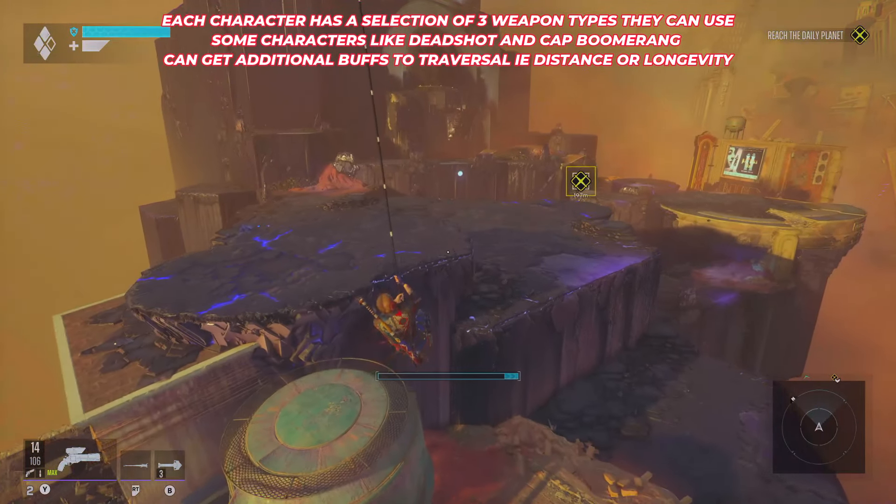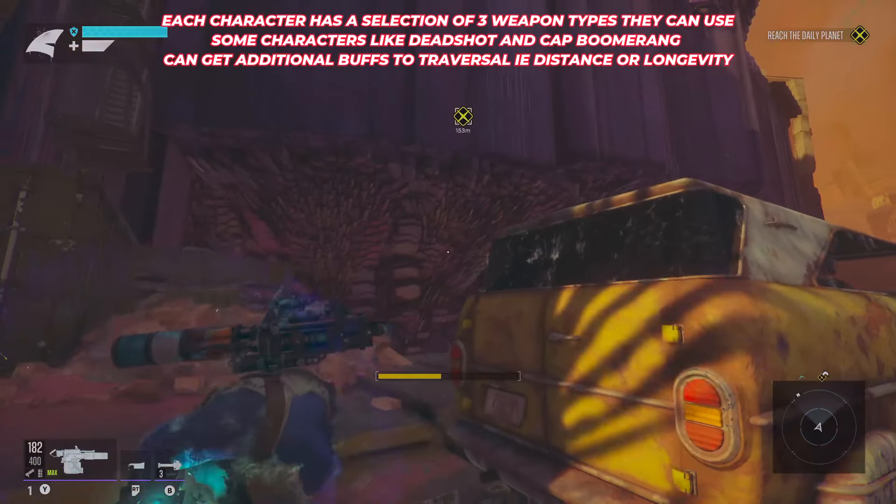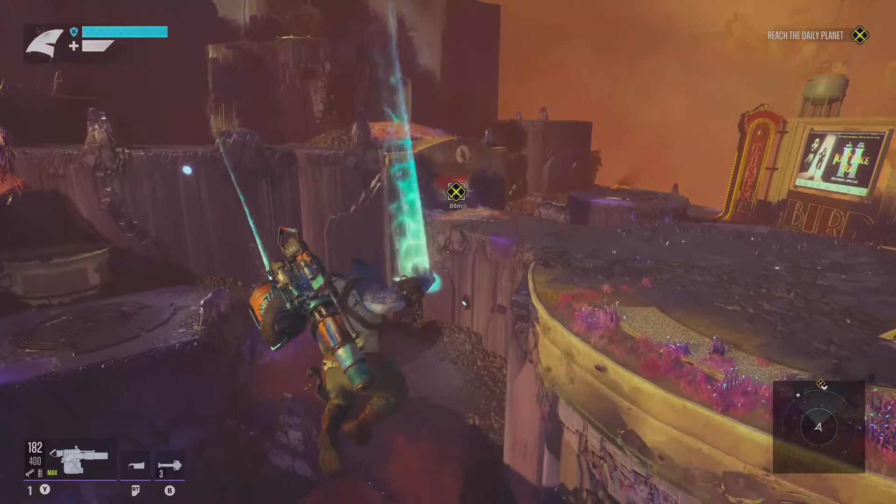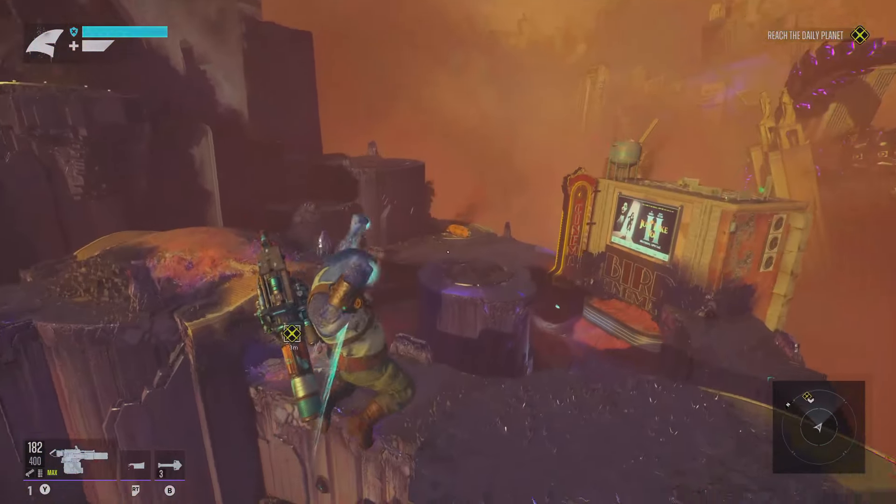Whether it be jetting about with Deadshot, using the Speed Force with Captain Boomerang, the zipwire with Harley, or of course King Shark's Hulk-like jumping around — one of these will definitely stand out for you, so pick a character you'll definitely want to invest in.